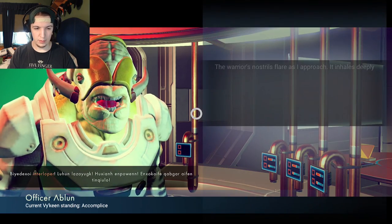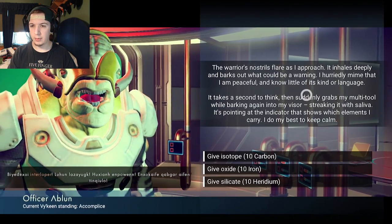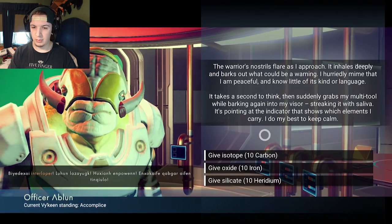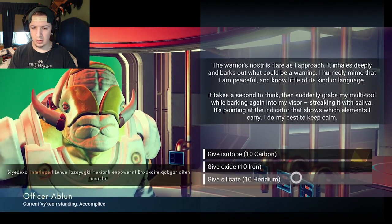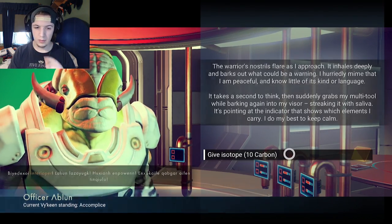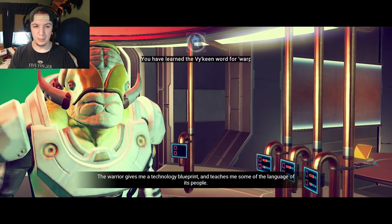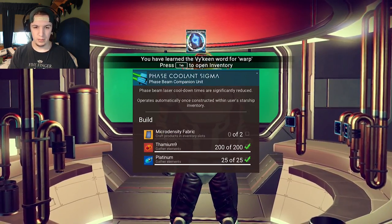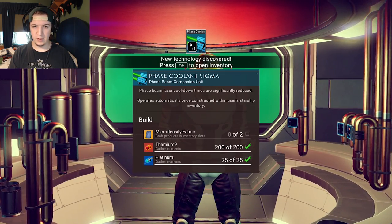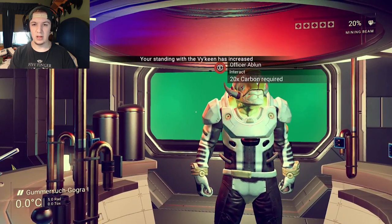Interloper — that's all I know. I'm peaceful. It grabs my multi-tool, barks my visor, goes saliva. I should just keep calm. So it's a multi-tool thing — it wants carbon, I'm assuming. Give it carbon. The aura gives me a technology improvement and it teaches me some language of its people. Warp. And I learn phase beam. Phase beam cooling significantly reduced. Sweet. The Valkyne standing has increased.